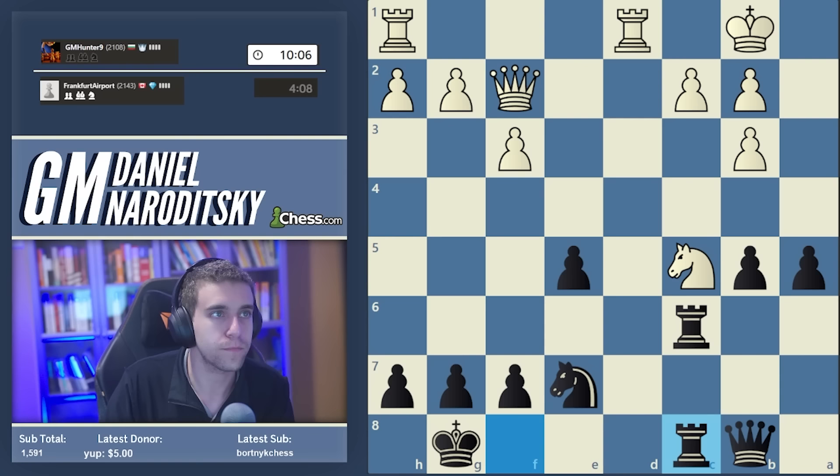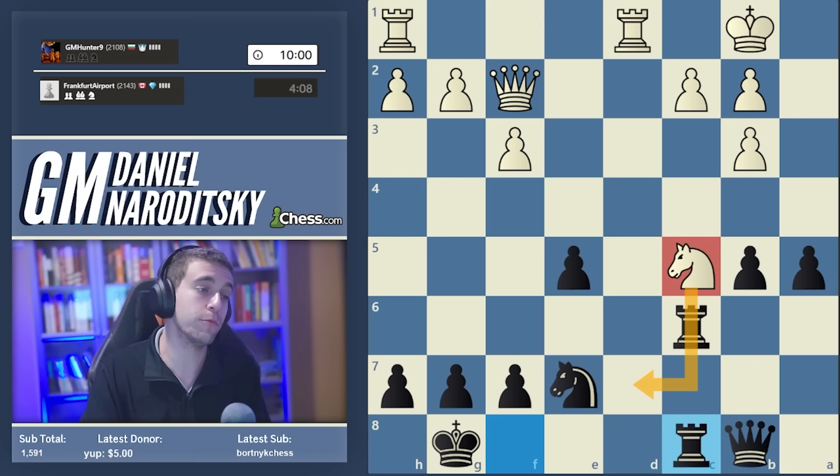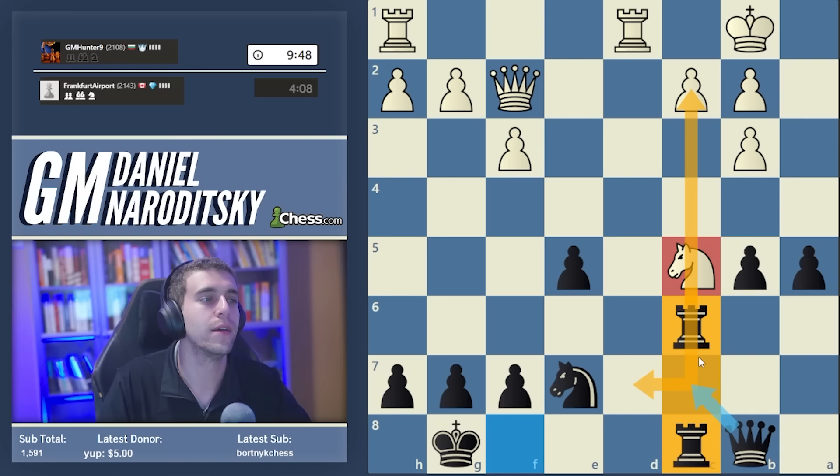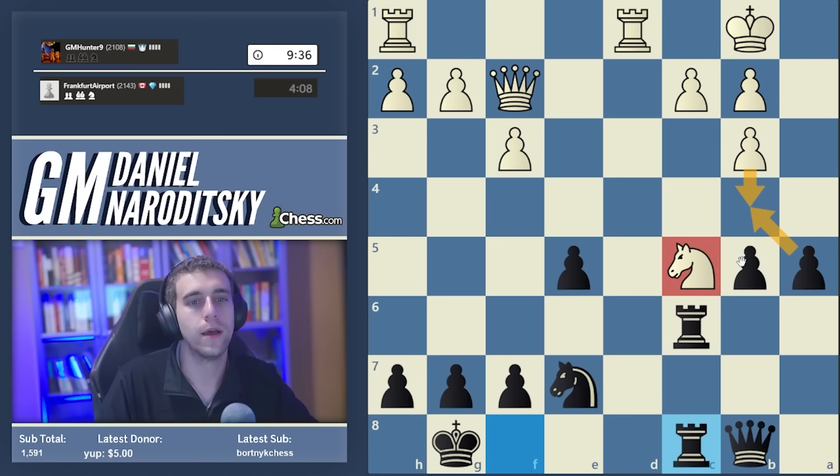I think we should play rook f8 to c8, attacking the knight on c5 and taking the sting out of the move knight d7. Now knight d7 doesn't really do anything - we play queen c7, triple on the c file, c2 starts to hang, and the knight on d7 is stranded. White has to move the knight - if b4, we just play a takes b4 - there's no way to defend it. Legendary triple stack.